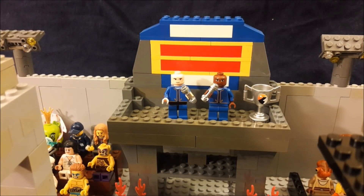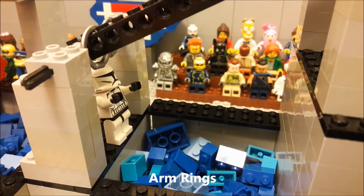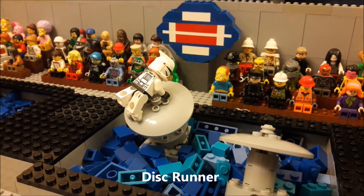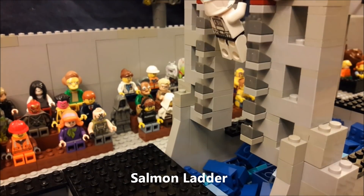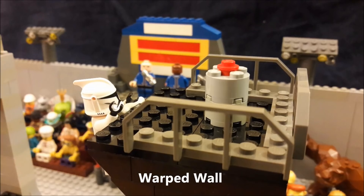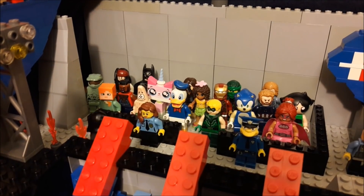Here's what the course has in store for our competitors tonight: they will start with a new version of the floating steps, then use the arm rings to climb to the next obstacle. They'll slide down the big dipper and leap across to the disc runner — a slippery challenge requiring balance and agility. The salmon ladder returns as obstacle five, followed by the beam shimmy across three beams, and the final obstacle is the difficult warped wall. Good luck competitors!